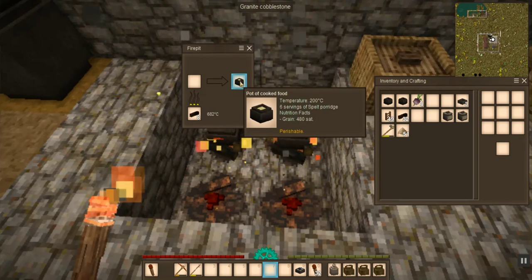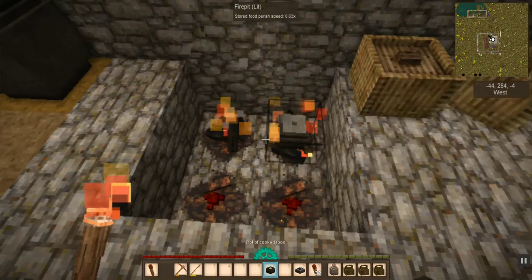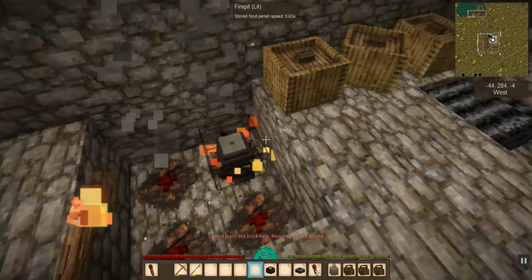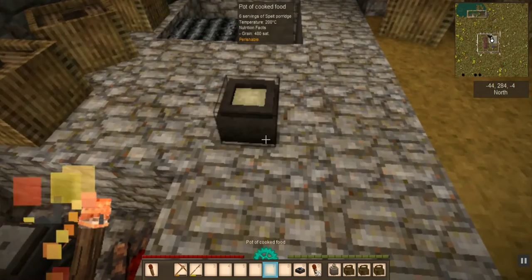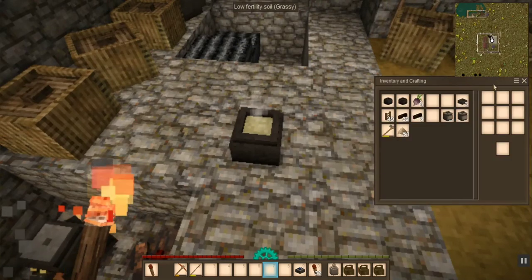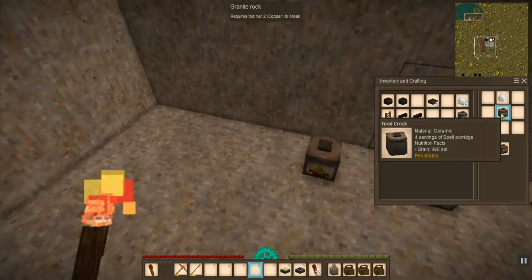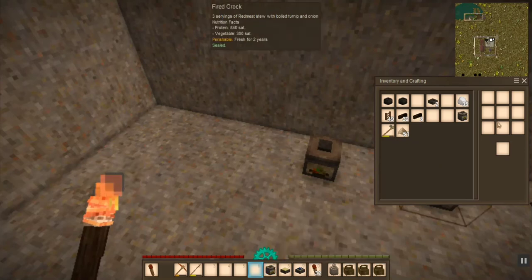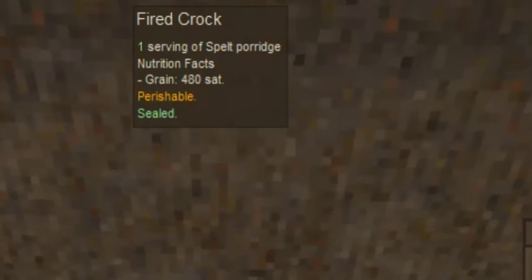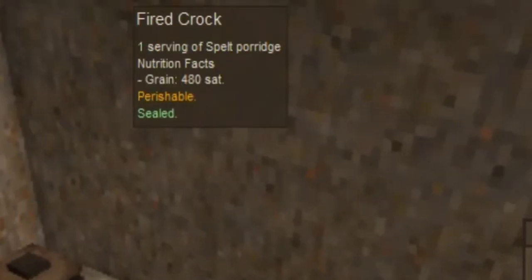Our spelt porridge is done, and remember that only took six pieces of spelt to cook. This gives you six servings at 480 saturation each — that's basically your calories — so that's pretty impressive. Grab a bowl and scoop it out. If you put the crock pot in the crafting grid with a lump of fat it will seal it so it stays fresh longer, and these sealed meals are good for two years.